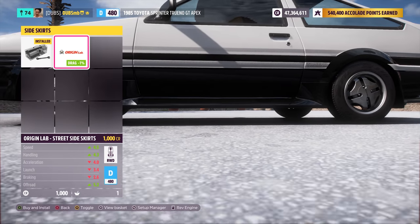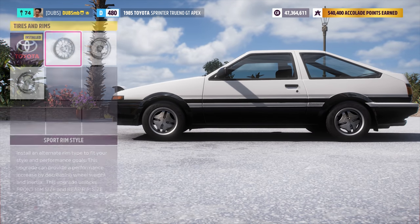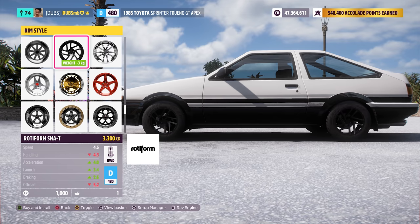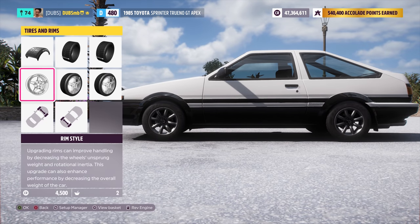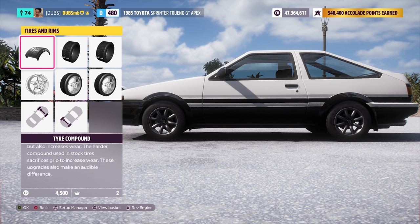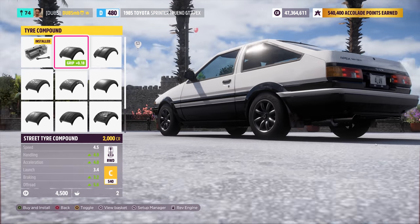The Origin Lab stuff is pretty similar to previous games in terms of customization. For wheels, there are a bunch of different options but these ones here are probably the closest to the Watanabe-style wheels from the show and movie, so I'm putting those on. For tires, I'm pretty sure the car runs street tires or sports tires - nothing crazy. I'll probably go with street tires and keep them fairly stock.